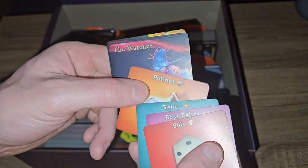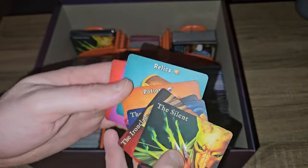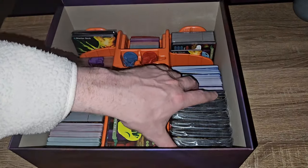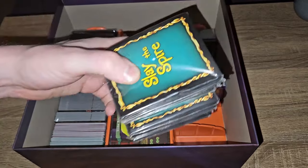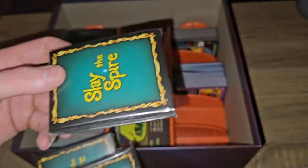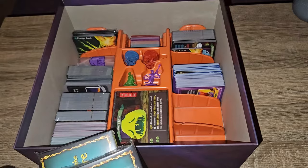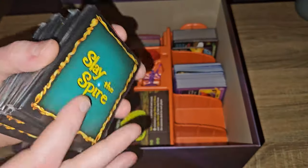We've got some more little dividers for the small cards - Solo, Boss, Relics, Watcher, Defect, Ironclad, Silent. Small mini dividers for the mini cards. The only thing left to look at is sleeves - they all appear to have the exact same sleeve backs, so it doesn't look like you have to use different sleeves per character. You just sort your character's deck out separately, which is probably what the dividers are for.